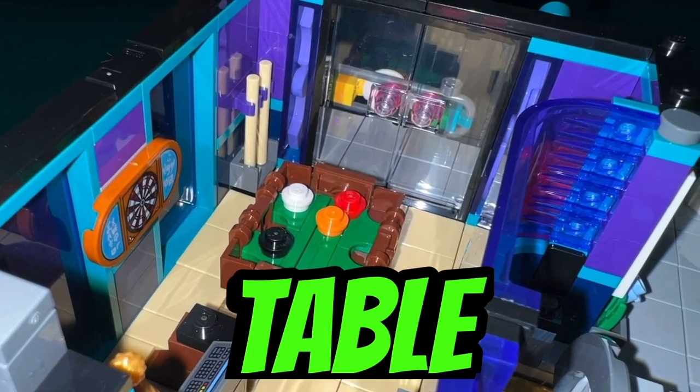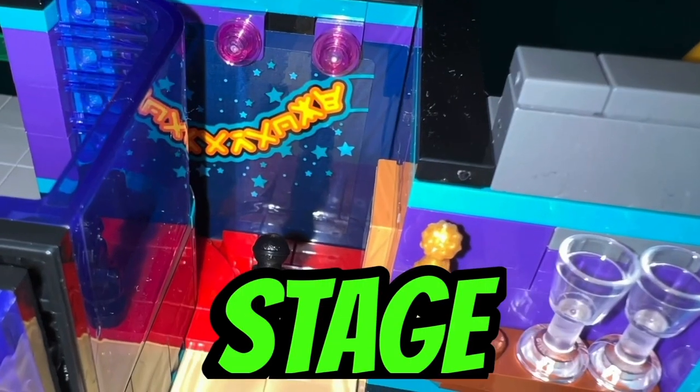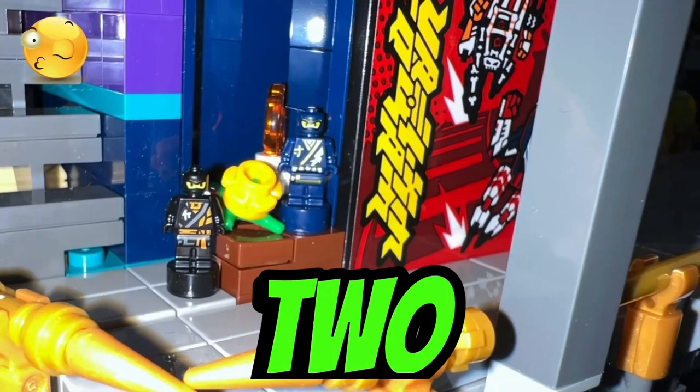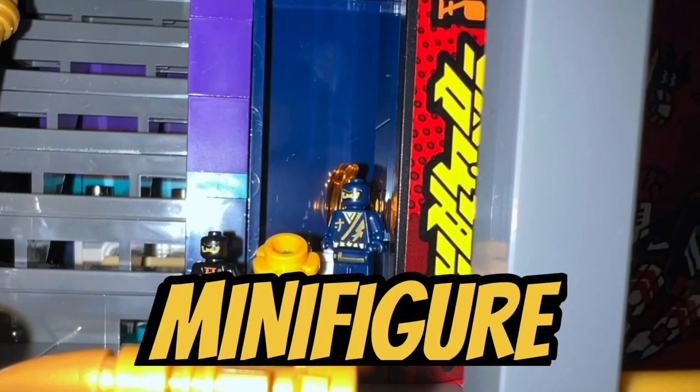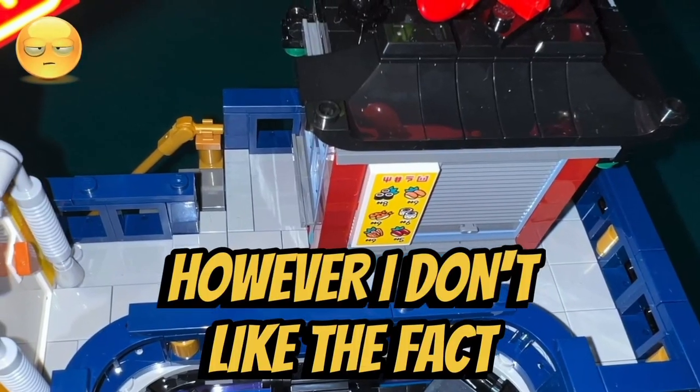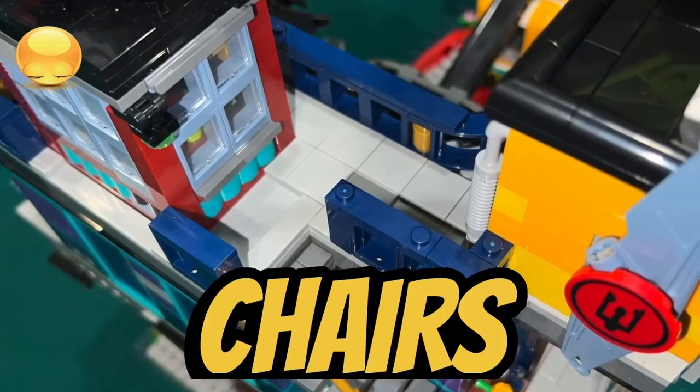We get a karaoke club with a pool table, jukebox, and karaoke stage. We get a sashimi sushi shop on the rooftop food court. I like how we get two nano figures of Jay and Cole, who aren't present in the minifigure lineup for this set. I like how we get a rooftop food court. However, I don't like the fact that there aren't any tables or chairs to sit down and eat.